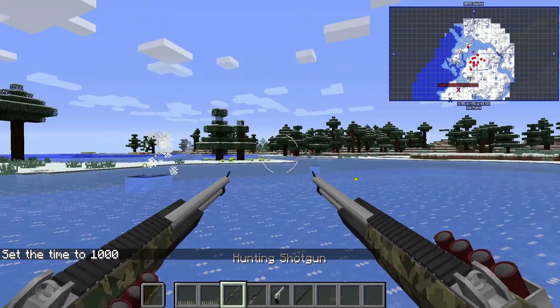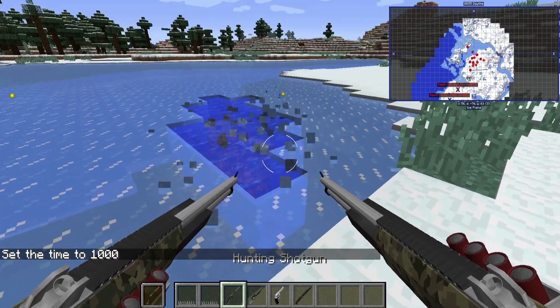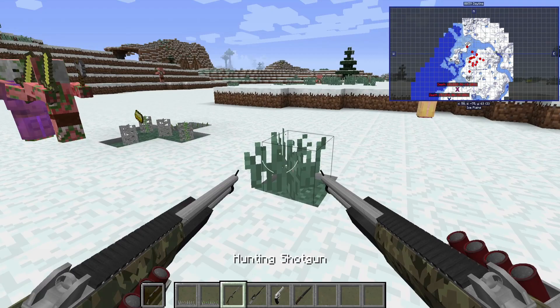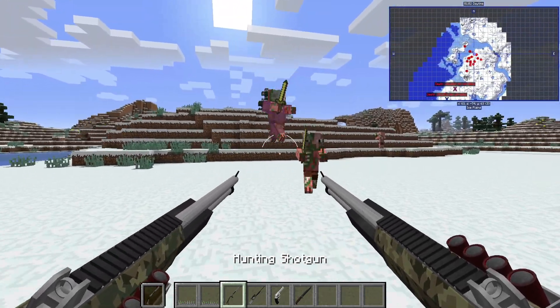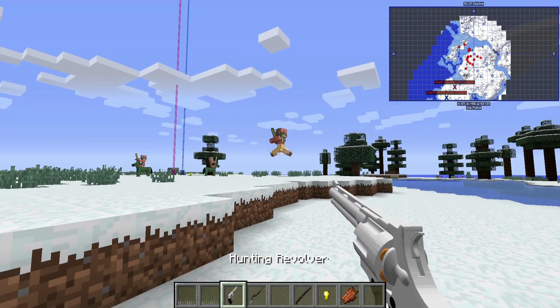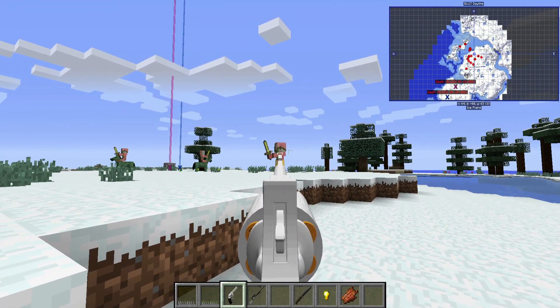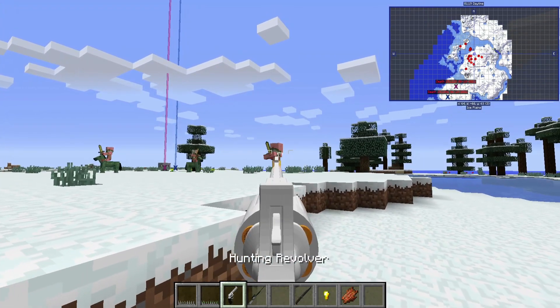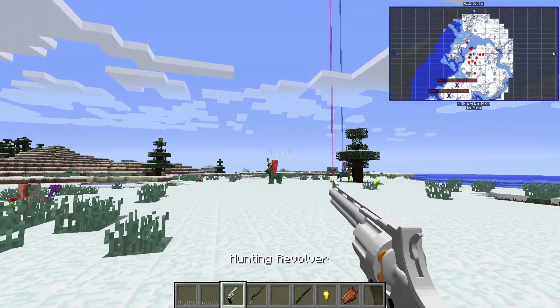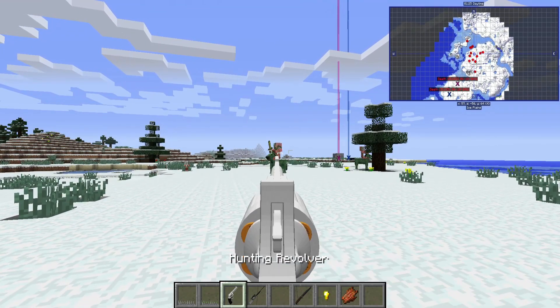There are also brand new trap blocks which can be placed down to immobilise prey. For example, you can use these on zombies to show that they do snap up and freeze mobs in place. You can even hit mobs into another trap to trap them in a different location. There are two variants: a normal metal claptrap and a trap which poisons mobs over time, which seems to work on animals but didn't really work on zombies.